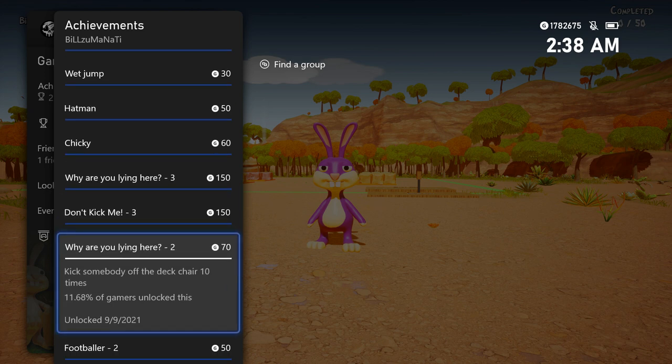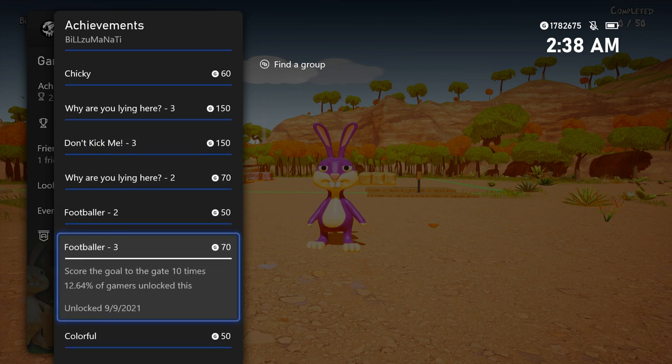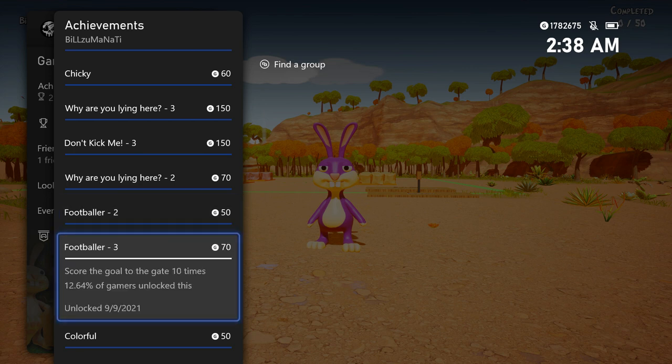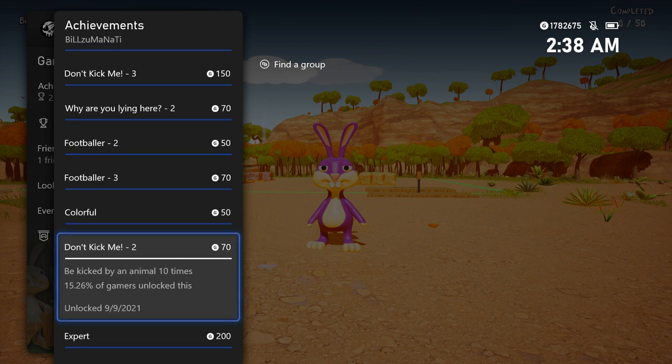You have to kick somebody off the deck chair 10 times. You also have to play soccer and score 5 and 10 goals — for some reason these were delayed for me and the 10-goal achievement popped first. There are two soccer areas: one in the water and one by the chickens near the start. You also get an achievement for using any of the color chests — you have to find it, kick it, and it will change your color.